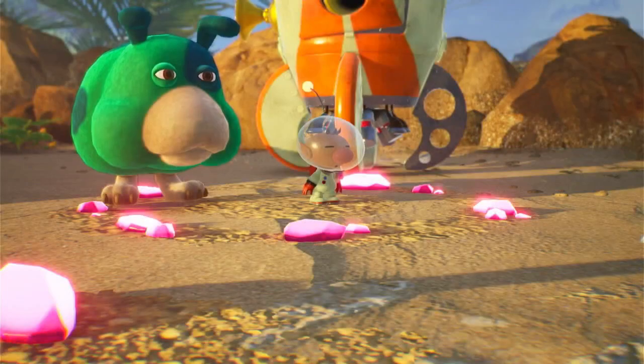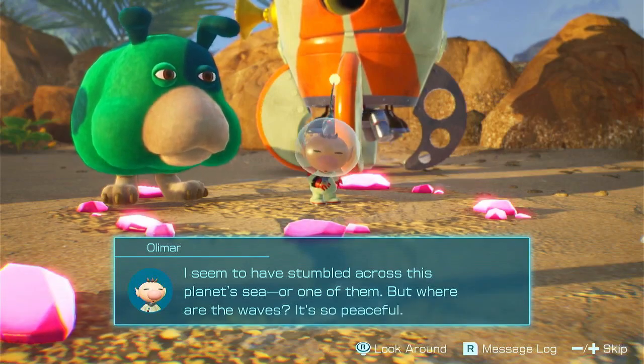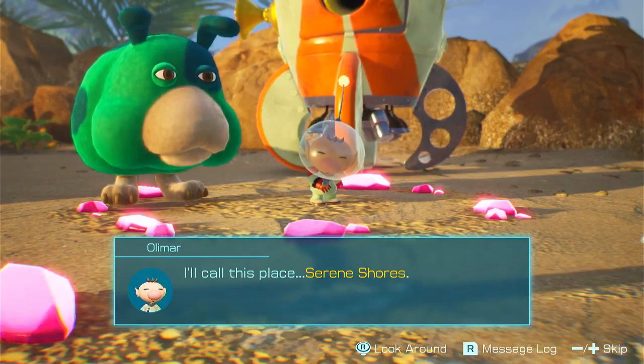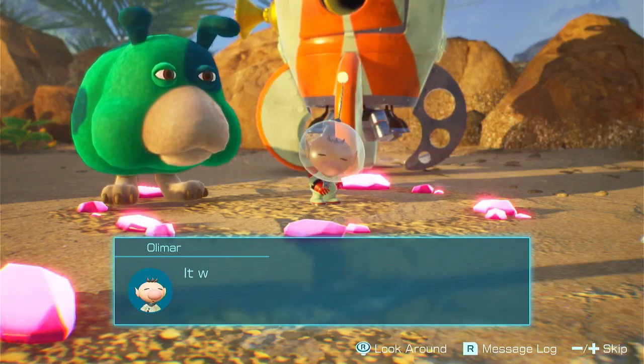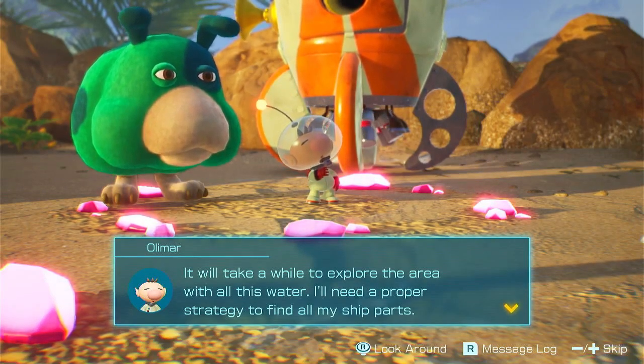Let's see what we can do. There's a Flylock up there. I seem to have stumbled across this planet — or one of them. But where are the waves? It's so peaceful. I'll call this place Serene Shores. It'll take a while to explore the area with all this water. I'll need a proper strategy to find all my ship parts.